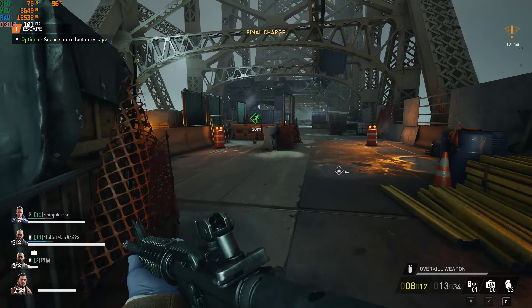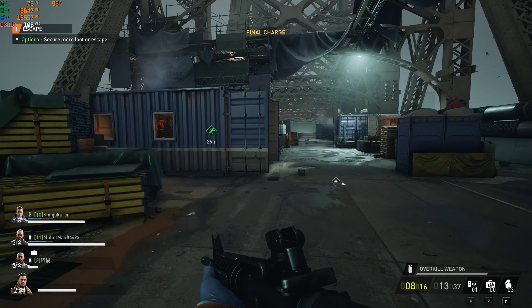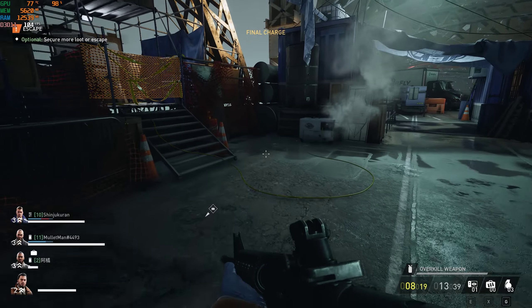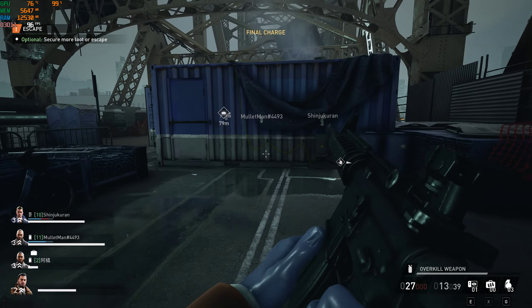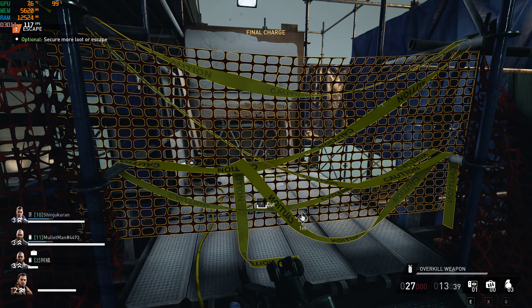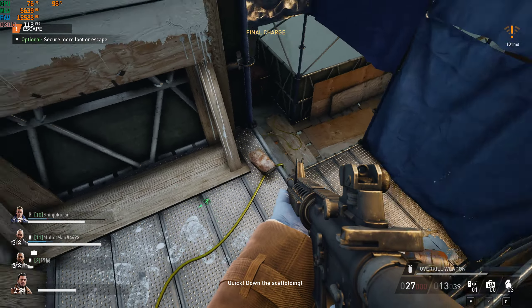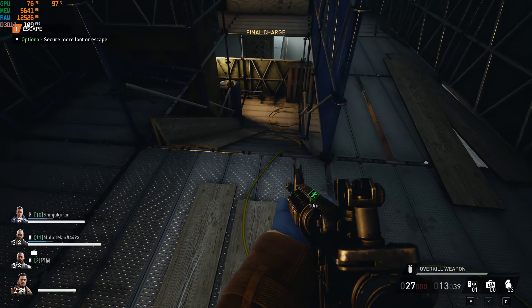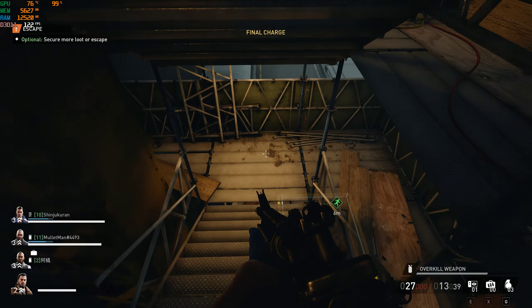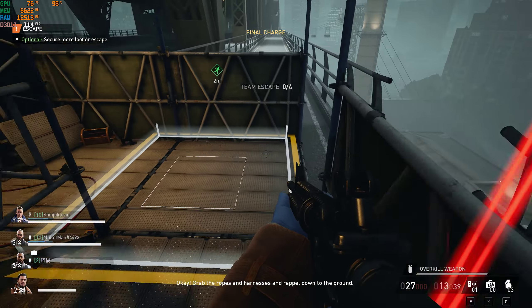Get out of there as fast as you can — the cops will not end the attack wave until you're dead! This way! Quick — down the scaffolding! Grab the ropes and harnesses and rappel down to the ground.